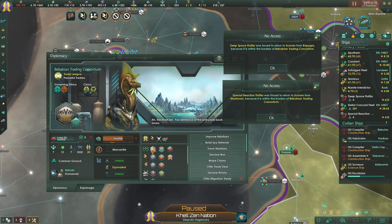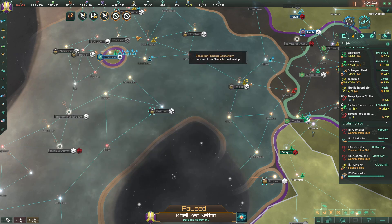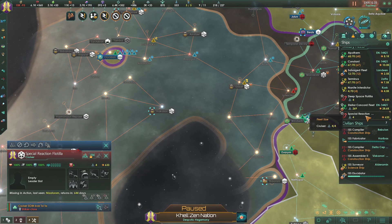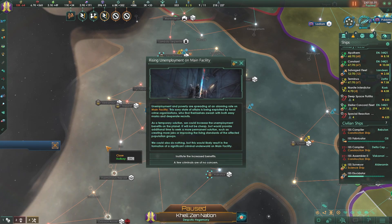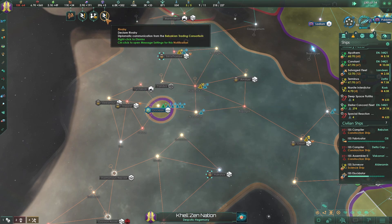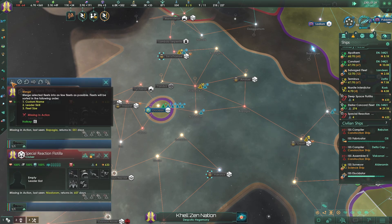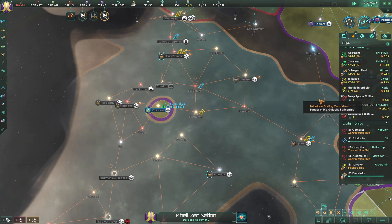Did they close our borders to us? I think they did - their borders are closed to us. So that ship there can't do anything. Rising unemployment on main facility - increased benefits again. They're returning now, so they had to get out of there.